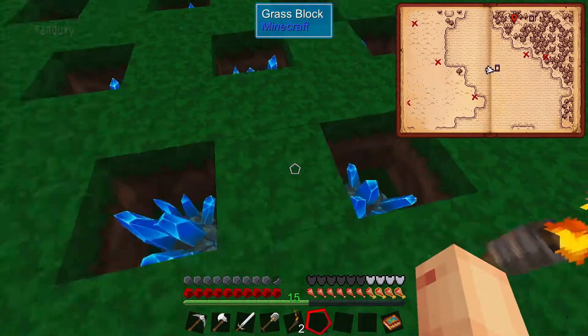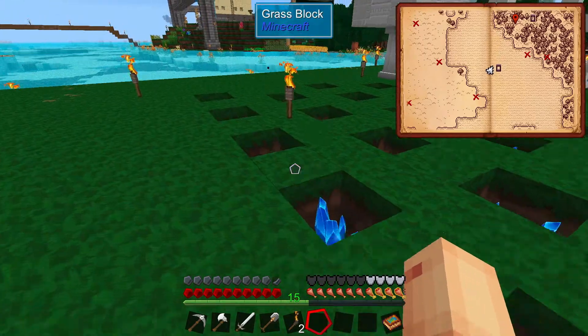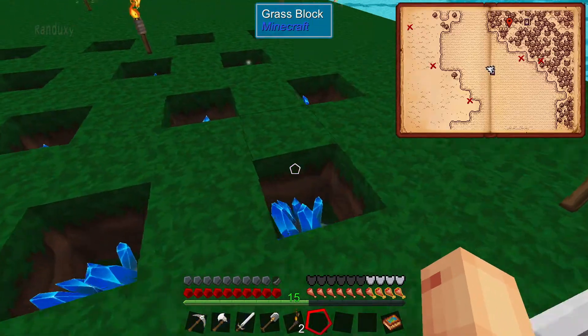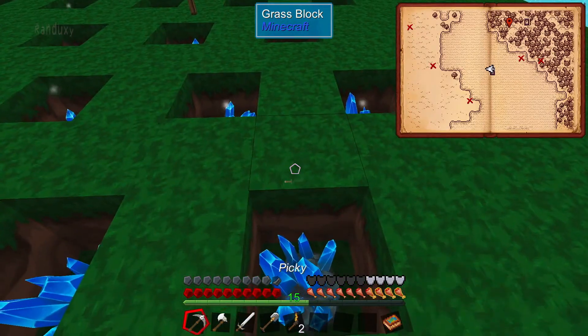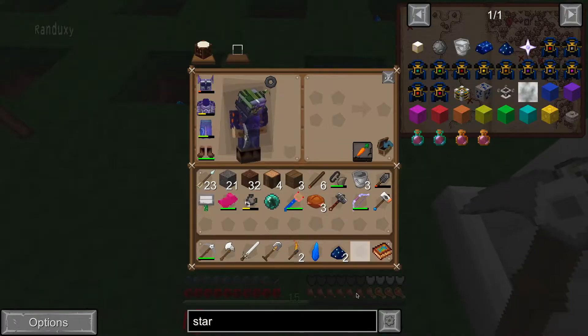I've been out here idling for a while, so most of these — maybe this one's a little bit smaller, but it's got particles coming off of it as well. So if you break them up now, I'll show you how to make them. If you smash them, you'll get two stardust.